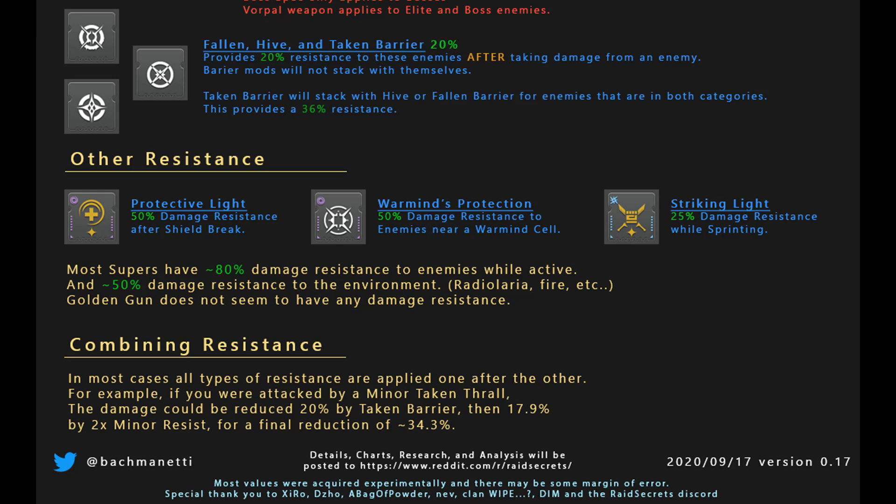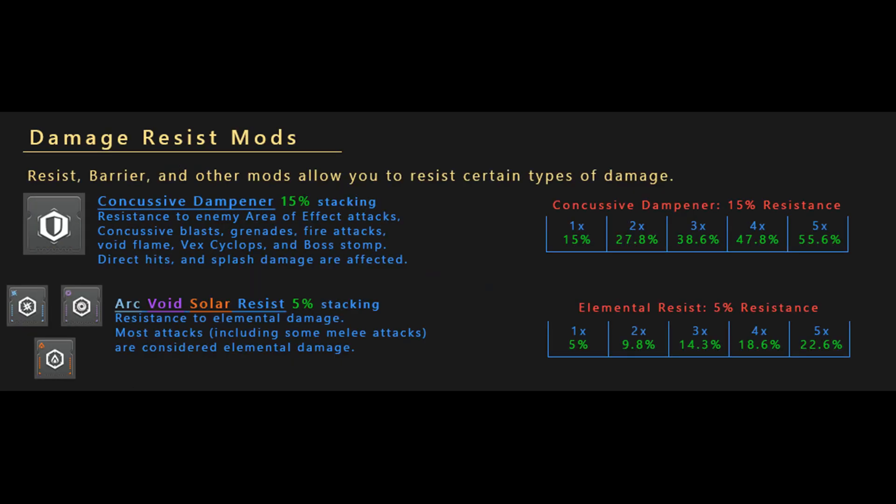By stacking resist mods, you can take more hits and survive longer in activities. The worst resist mods are elemental resists — Arc, Solar, and Void work against those types of elements. The first one gets 5% resistance, but after that you get less for each additional mod: 5%, then 4.75, then 4.5, then 4.25. It seems to follow this diminishing trend for each additional mod you stack.